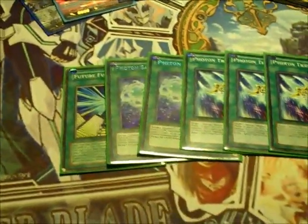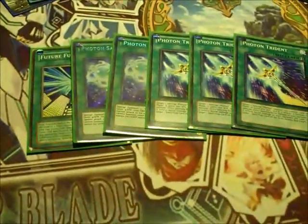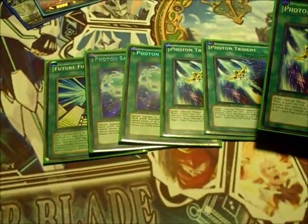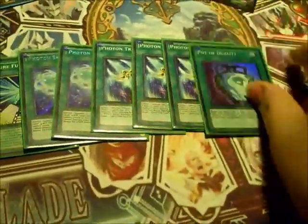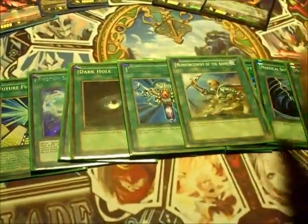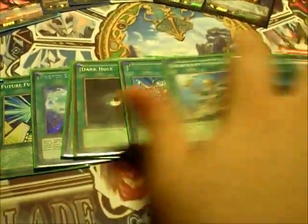Triple Photon Trident — you use it in the Damage Step, destroying your opponent's card, and then your monster is still plus a lot for the turn. One Duality; there's no room for any more in the deck with the current lineup. Double MST. Dark Hole. Monster Reborn. And Rhoda — one of the most powerful cards in the deck.